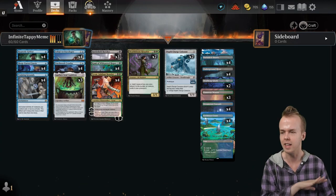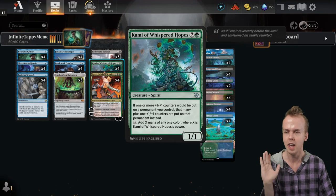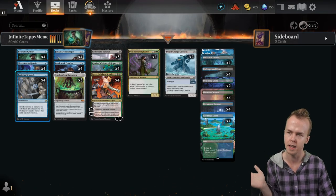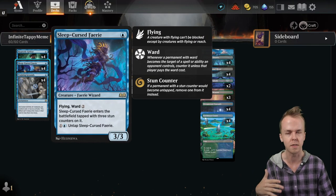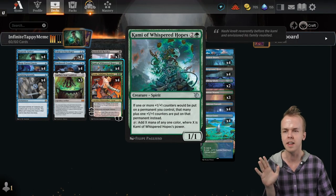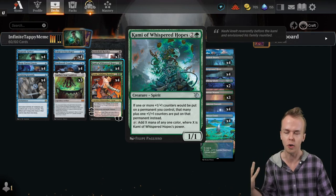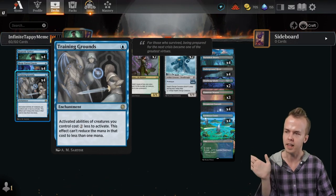Training Grounds helps make the entire combo process more efficient. Instead of having to have Kami tapping for three, four, or five mana, you trim down the activation costs of Sleep Cursed Fairy or the Depth Charge Colossus ability, and all of a sudden if it's just tapping for two you can go and generate infinite mana. Training Grounds just helps make things more efficient.